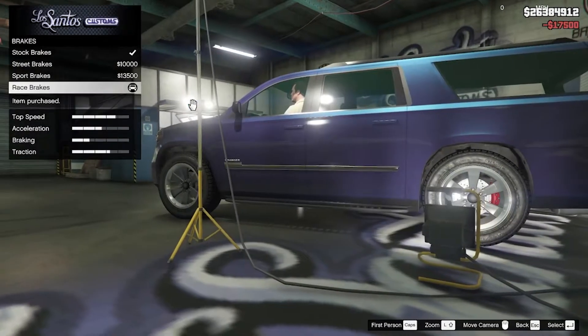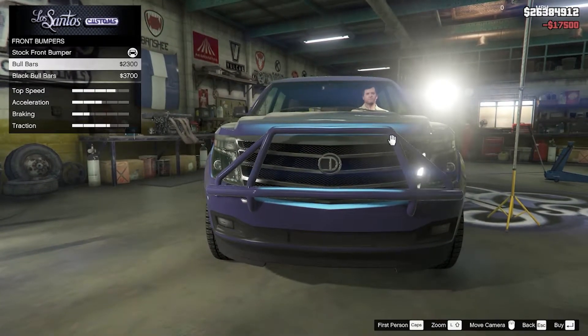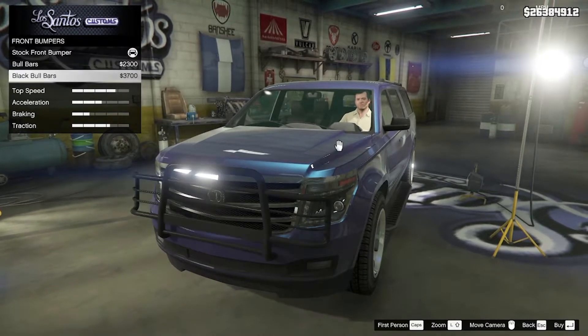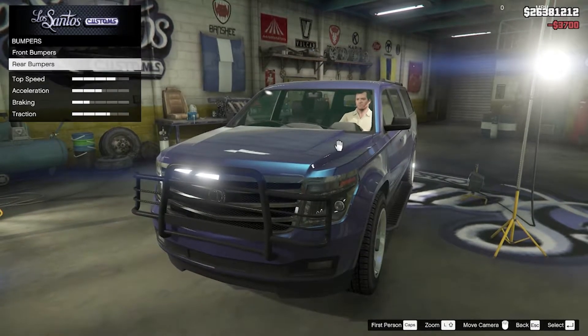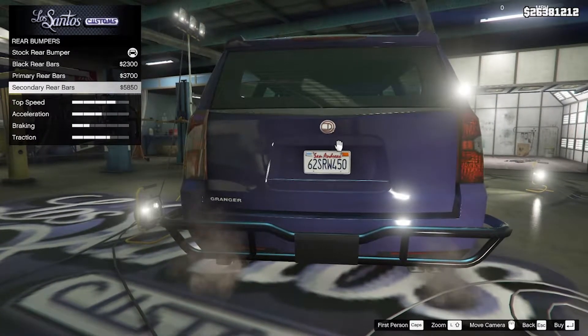Let's go ahead and get some brakes going — race brakes. For bumpers we got bull bars and then we got the black bull bar. I do like the black bull bars. For the rear we have black rear, primary and a secondary.